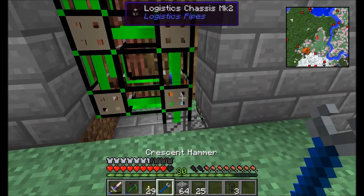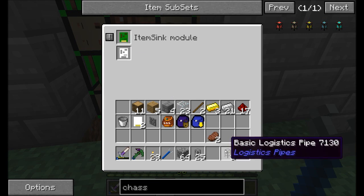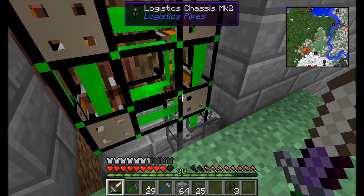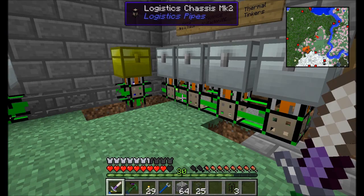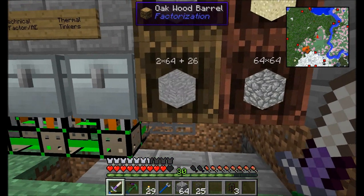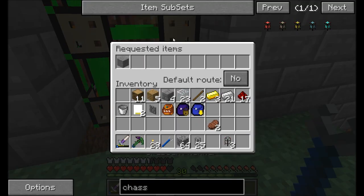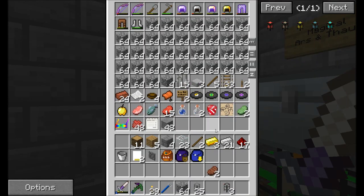There's one thing I should note: the item sink module has one difference from the basic logistics pipe — the item sink module will check inventory space before routing items towards this pipe. So basically what we're going to see here is that he should be routing in just fine. For some reason it's bouncing back. Let me figure out why that might be happening.